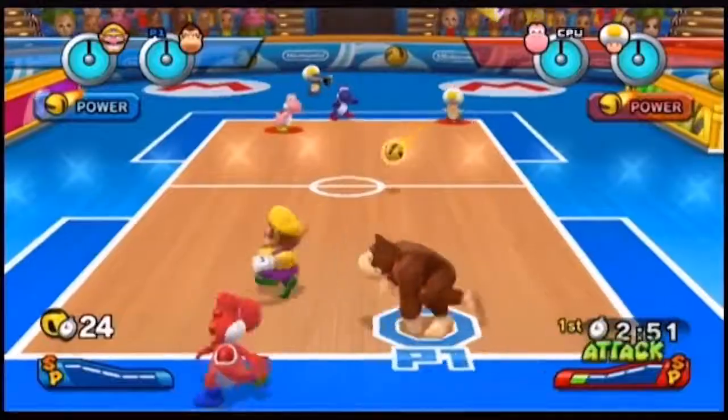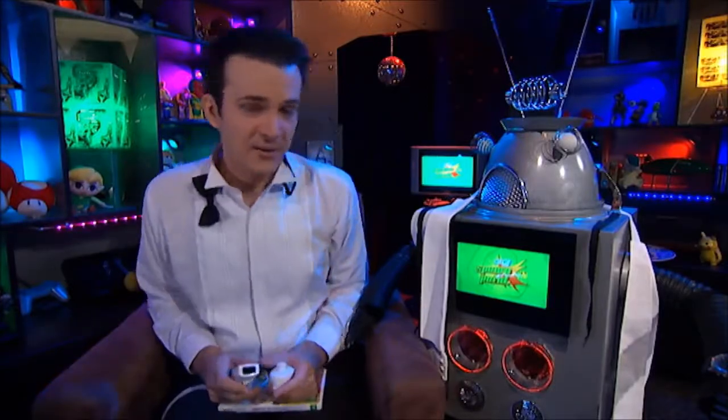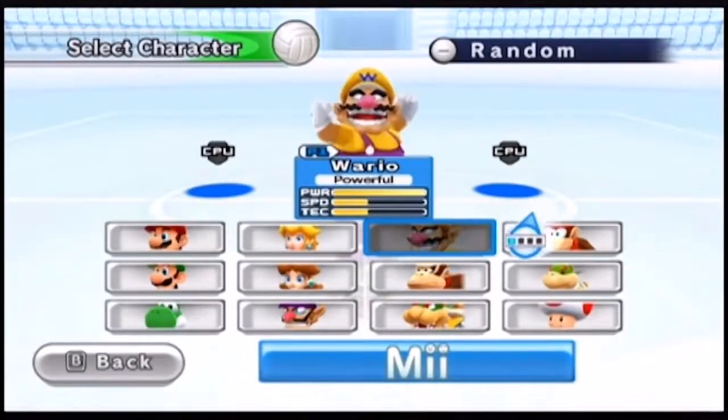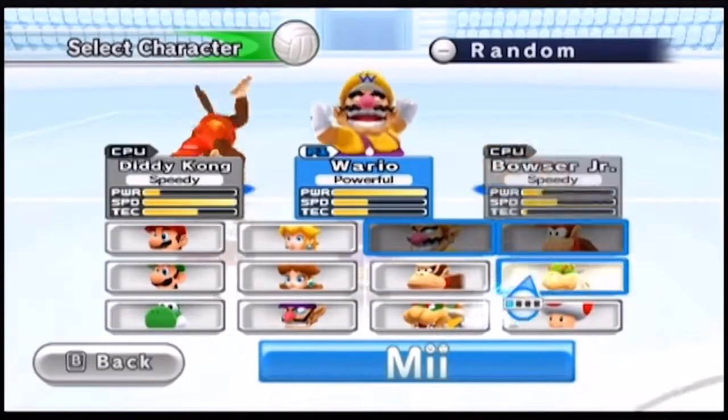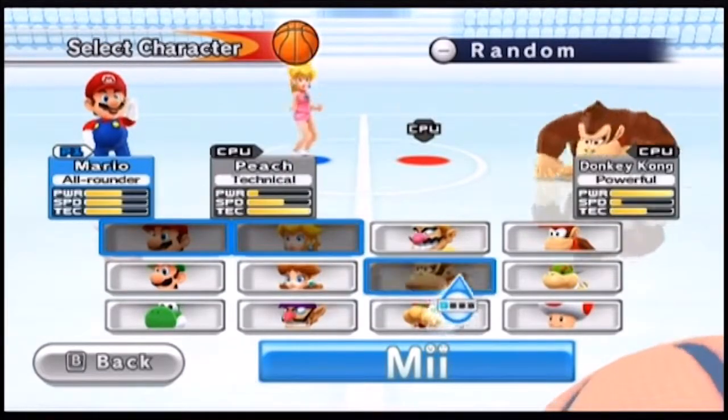There are four major sports to compete in: volleyball, basketball, a weird dodgeball thing, and hockey. There's the usual roster of characters, each with their own strengths and weaknesses, and if you're willing to sink tons of hours into the game, you can unlock some Dragon Quest and Final Fantasy characters as well. It was good to see such a large roster, but when you start playing, there is a noticeable drop in the usual standard animation quality we see in Mario games.